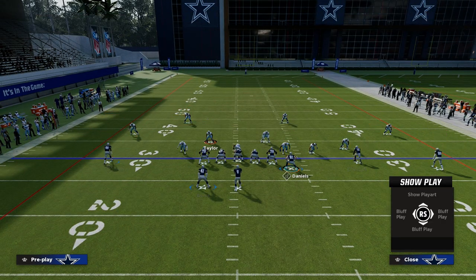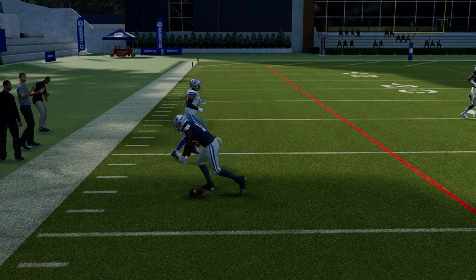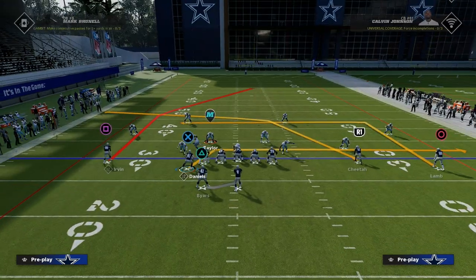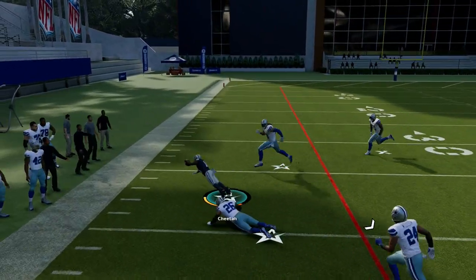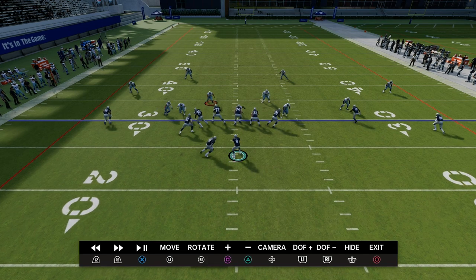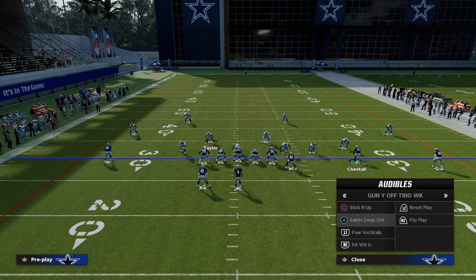The idea here is just a simple drag route to tie it in — more of a Y-cross style concept. You can see we're attacking the flat on the left side, attacking intermediate on the left side, attacking the vertical because this post is so deep, and attacking the backside middle of the field. If you motion the tight end across, you can put him on a drag, motion the cross, and snap the ball, giving you basically a shallow cross concept.